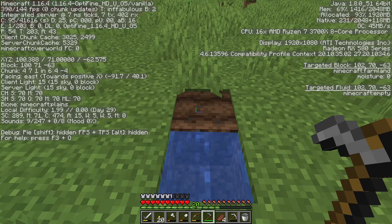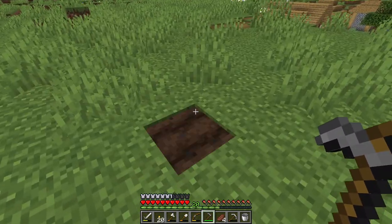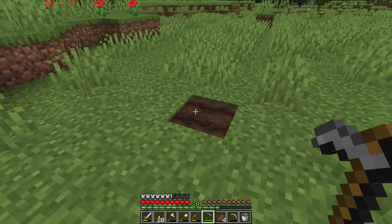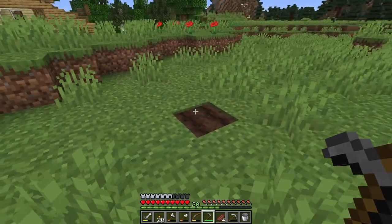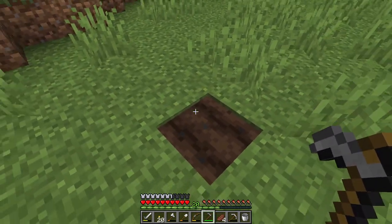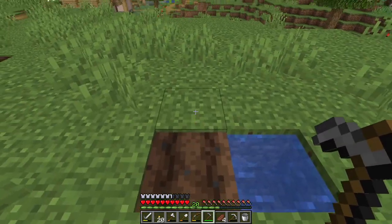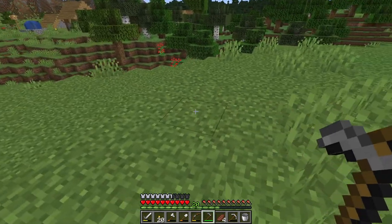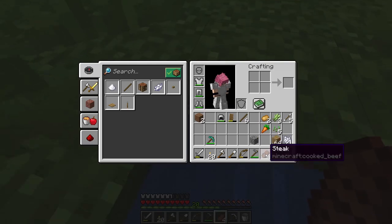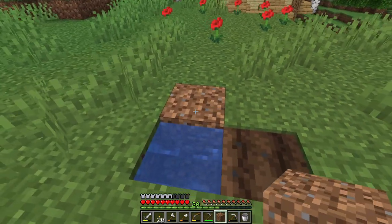Here's where the hoe comes into it - we right-click on the grass and that changes it into farmland. Farmland will not work if it's not near water. For example, if I was to convert this bit of land into farmland without any water near it, it will just convert back into dirt, and then that dirt will convert back into grass within a short amount of time. That's why you need water when making farmland, and it works with dirt as well in 1.16.